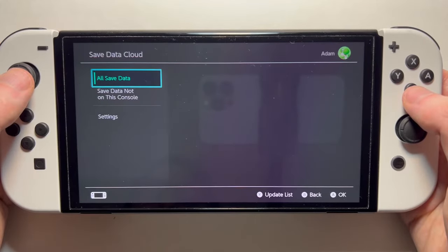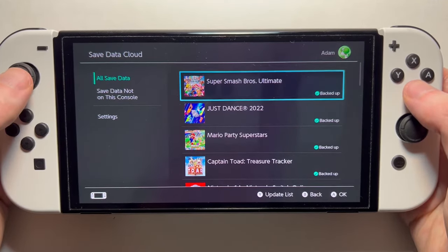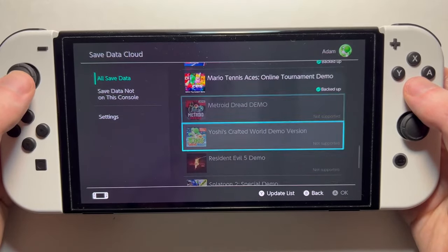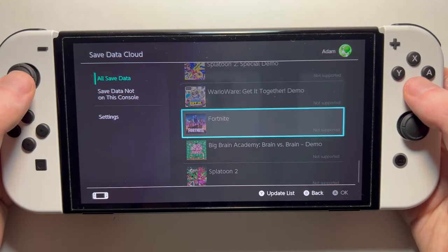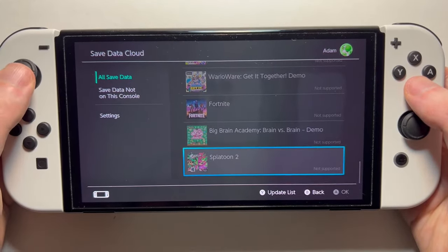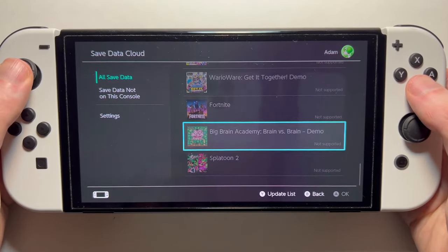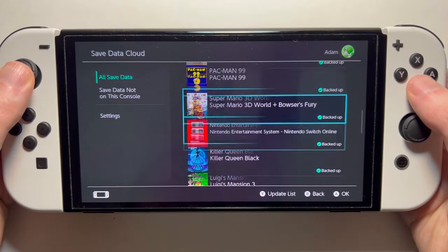Select a user. From here, we have a list of all the backups. Some stuff can't be backed up — like demos, of course. And there are a few games like Splatoon 2 that you're not able to back up. But for most stuff, you can.